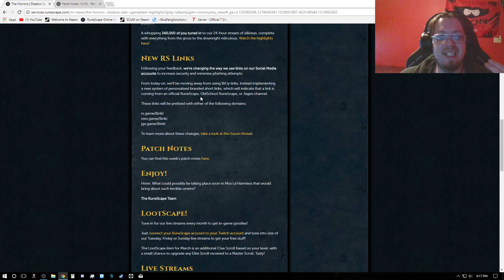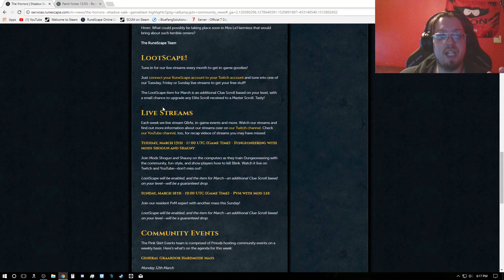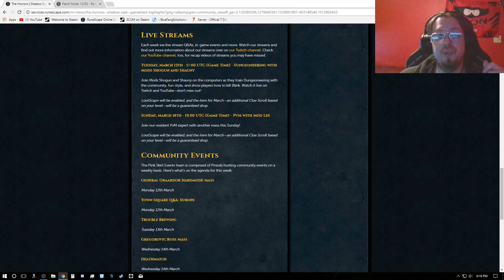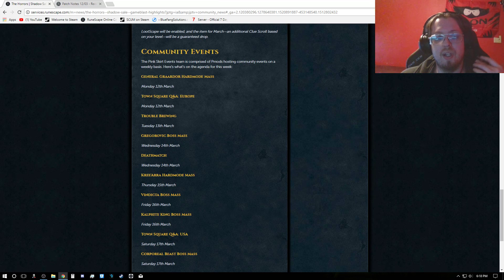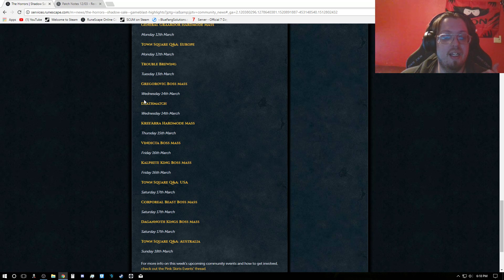There are going to be new RS links for the official RuneScape, Old School RuneScape, and Jagex channels. There's also LuneScape this month — an additional clue scroll based on your level, ranging from the easy clue scroll all the way up to a potential master clue scroll. There is a guaranteed drop on Tuesday March 13th at 1700 UTC — Fungineering with Mods Shogun and Shawnee — and Sunday March 18th at 1900 UTC, PVM with Mod Lee. Both are guaranteed drops, plus there are community events including bosses and Q&As at least once per day throughout the week.